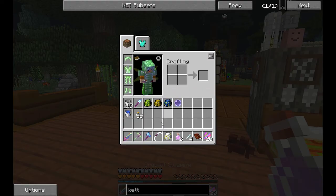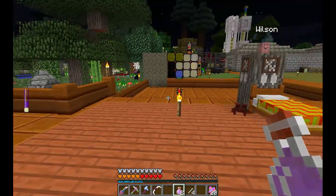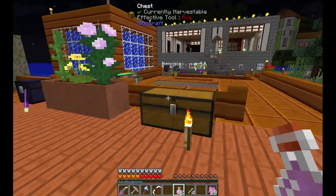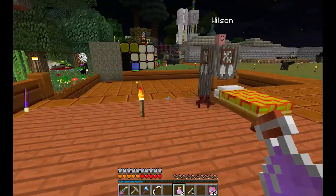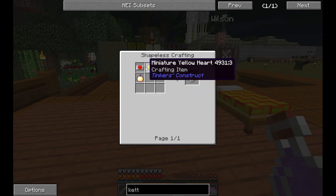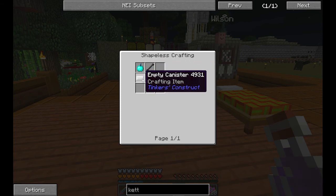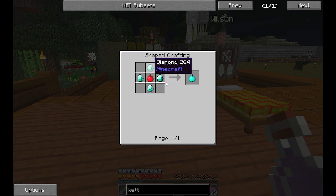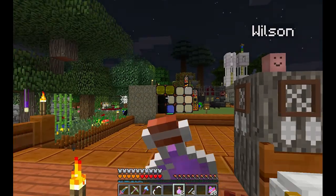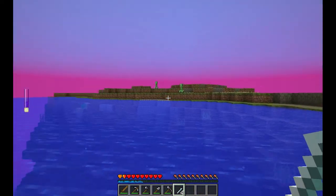Let's grab our icy needle in hand. By the way, I made this yellow canister — remember last episode we got a miniature yellow heart? If you take a look at the recipe, we need the yellow heart and a golden apple. The red canister is just a red heart and a necrotic bone. So let's take a look at the dream world — we're at night. Let's drink it... and we got a dream world! Perfect.